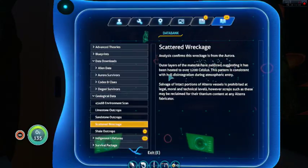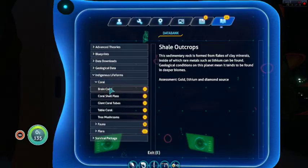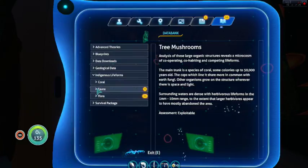Analysis confirms this wreckage is from the Aurora. Salvage of intact portions of Alterra vessels is prohibited at legal, moral, and technical levels; however, scrap may be reclaimed. That explains why I can't just take apart one of the wrecks and salvage all the titanium — because these cheap bastards. I mean, I guess I should have figured since they require me to reimburse them for all the items I'm using to survive.